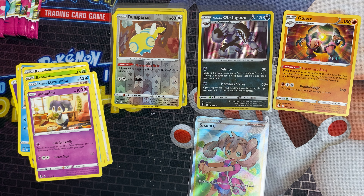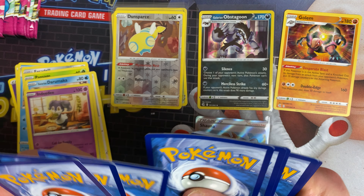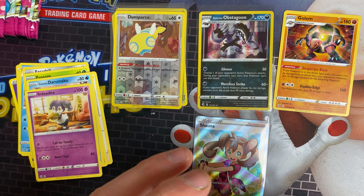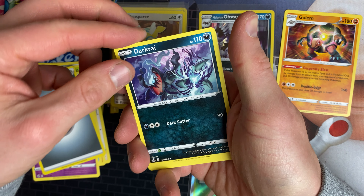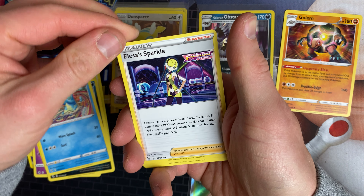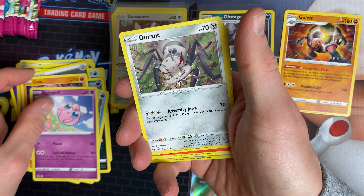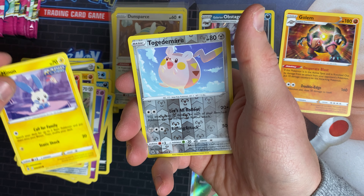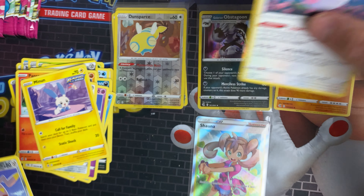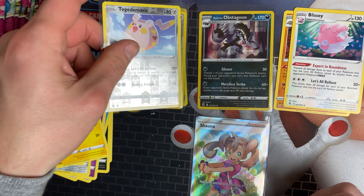We've got a Gengar artwork pack now. I got quite excited about a card the other day and then checked and it was only worth about five pounds — pretty common. We've got a steel energy, Darkrai, Crop, Galarian Sparkle, Onix, Jigglypuff, Durant, Pansear, Minun, Turtonator, and a Blissey. That's pretty cool.